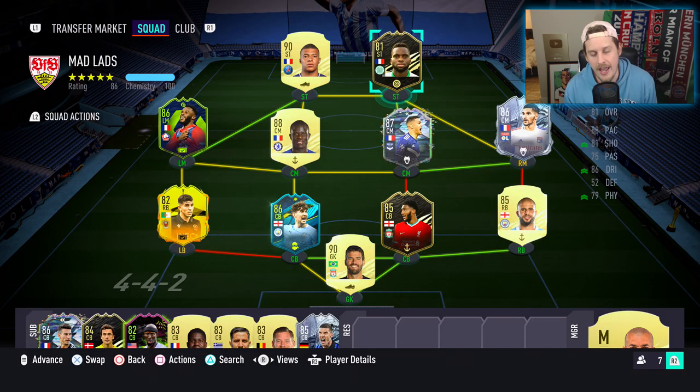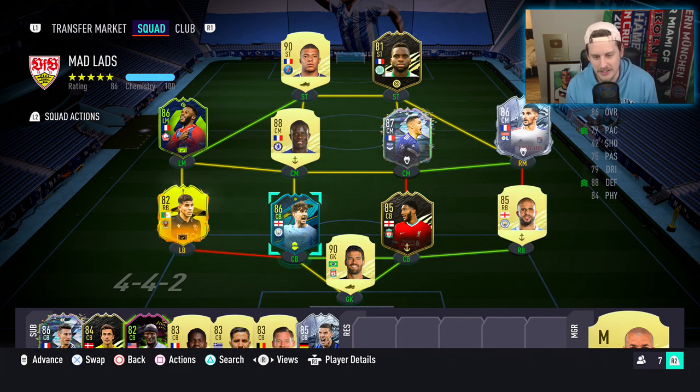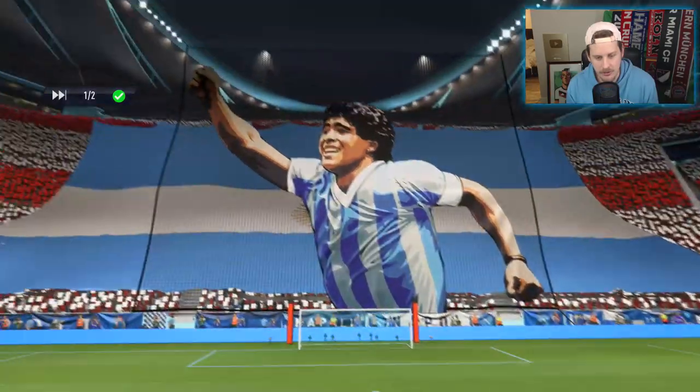We've got Odson Edouard, who looks really good — got him for 11,000 coins. I think he's probably one of the best cheap cards we've ever had. Look at those dribbling stats. It's a very sweet looking squad — let's not delay any further, we're going to see if John Stones can live up to the hype.